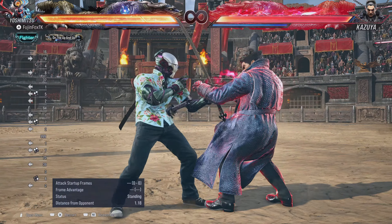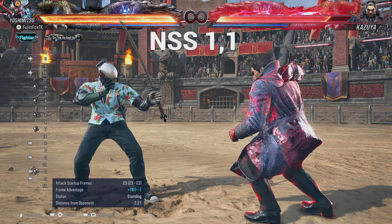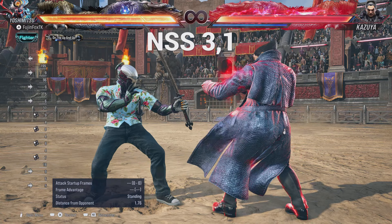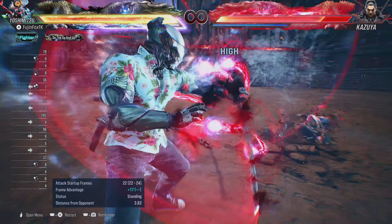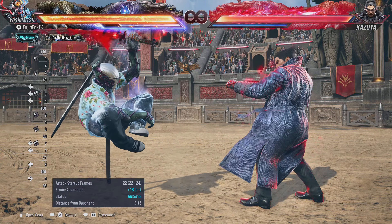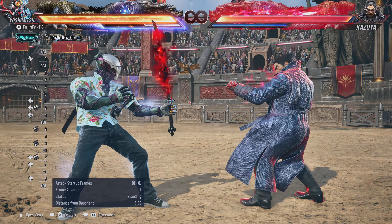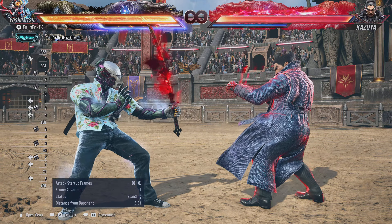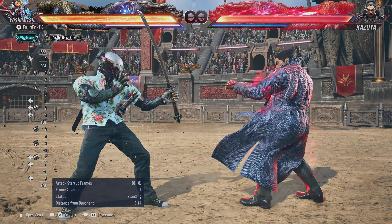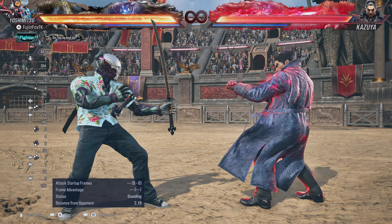1,1 normally gives you a simple hit, but in No Sword Stance you get a knockdown. 3,1 — which is a heat engager — in No Sword Stance gives you health back. You'll see those little souls going into Yoshimitsu; anytime that happens, Yoshimitsu is regaining real health, not gray recoverable health. That is incredibly strong.